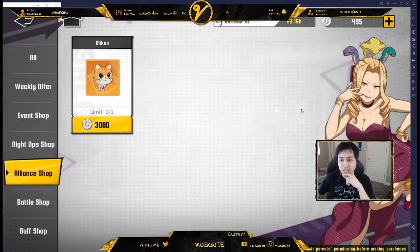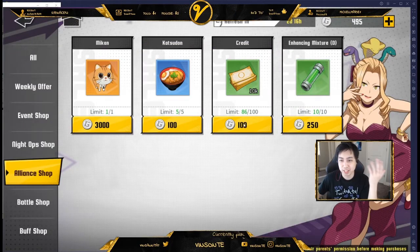The alliance shop is where you can spend those guild coins. You can get money, mixtures, and food there. Consider the cosmetic stuff last because they're just cosmetics.